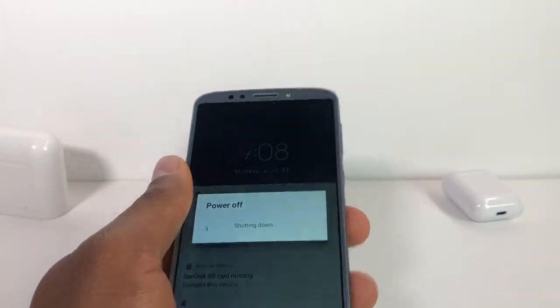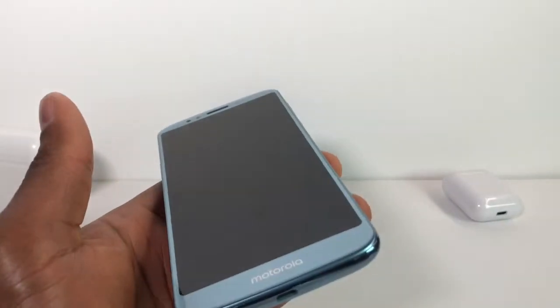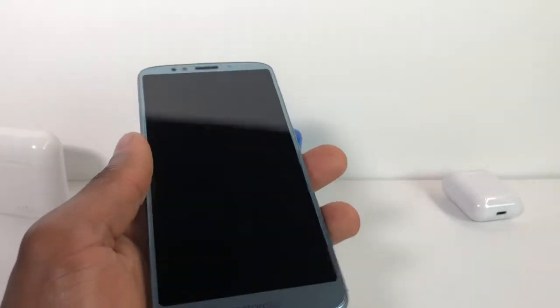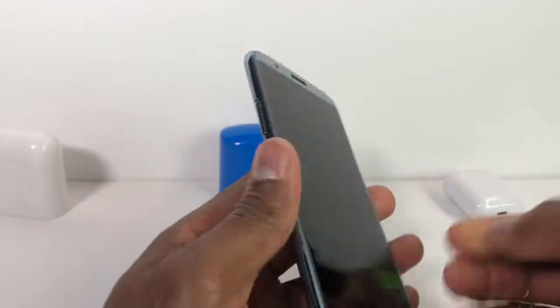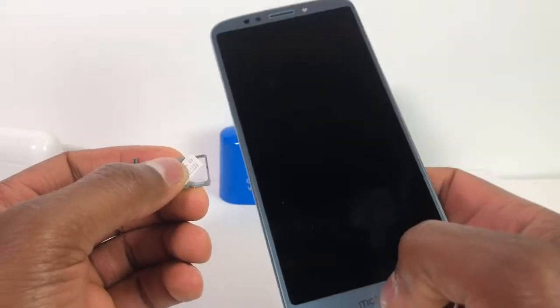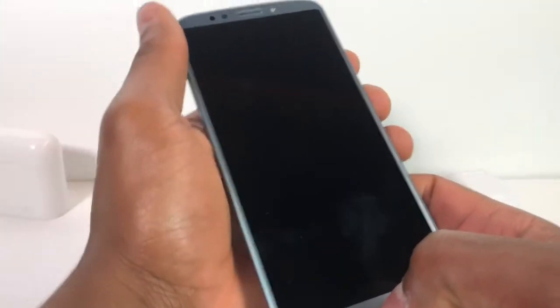After turning your phone off, you need to take out the SIM card. Once you take out the SIM card, you're gonna turn your phone back on.